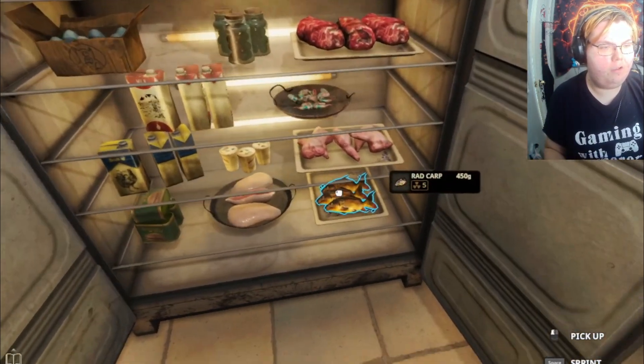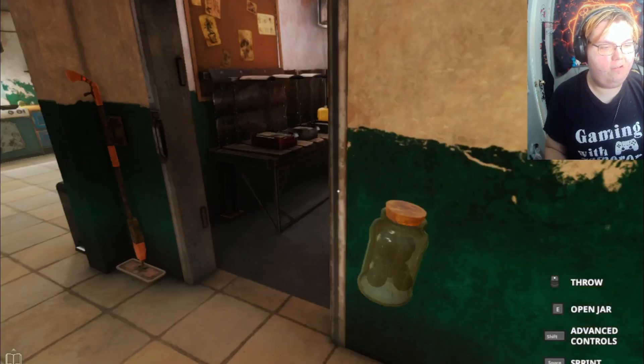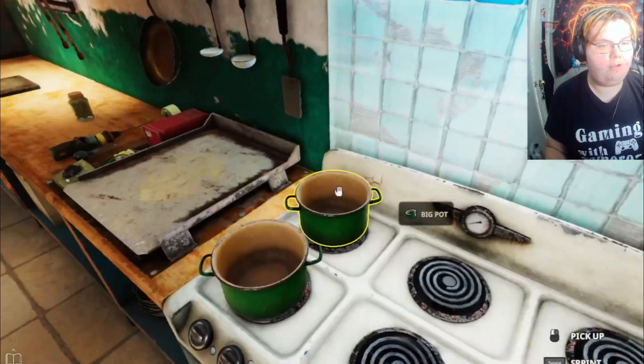But for right now, we're going to be cooking some awesome, delicious — maybe some monster eggs. I don't know, let's cook some monster zombie food. Let's go to the frying pan.